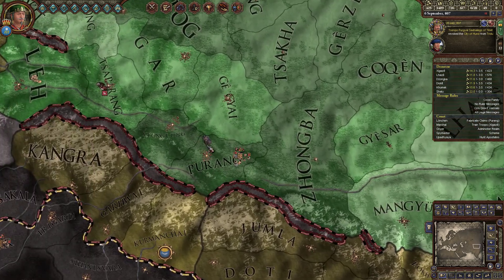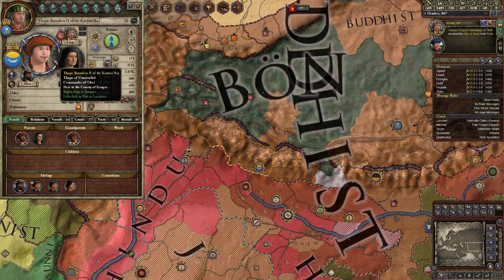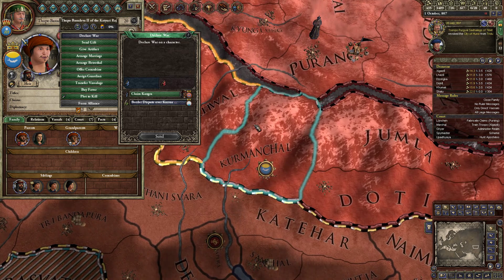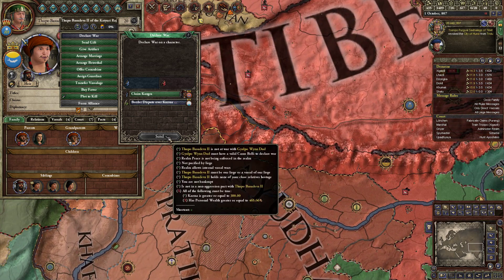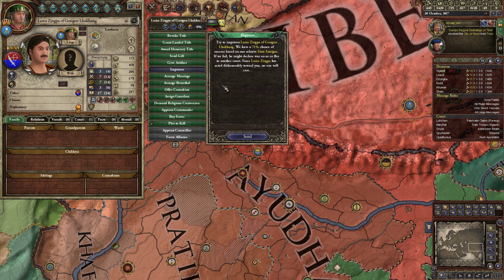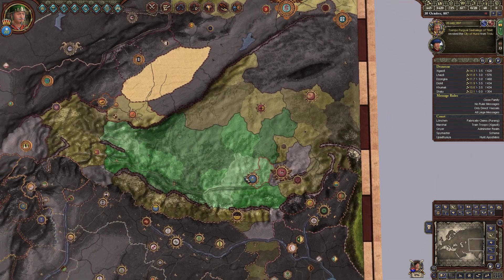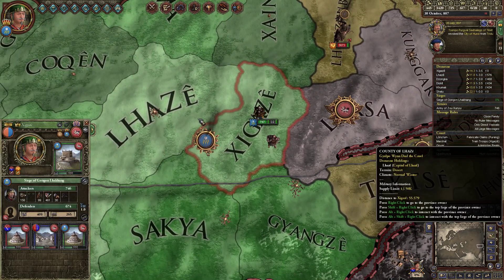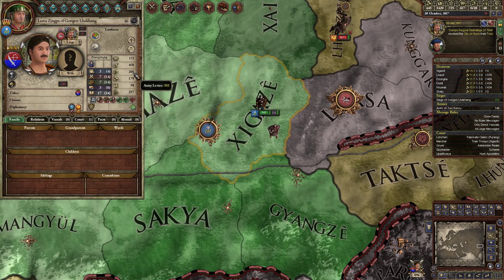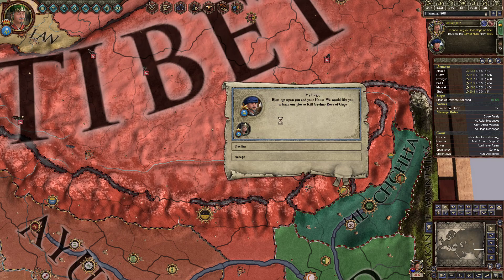A travelling poet who called himself a bard arrived here today. I can gain plus two to my intrigue and minus five to temple vassal opinions — let's do it. We want to try and attack for some more claims with a border dispute war over this man here. Our dude is still working out here. We need personal wealth of 400 — oh, we're nearly there. There's some weird AI quirk where because we're sitting here, he can't raise his 200 men.